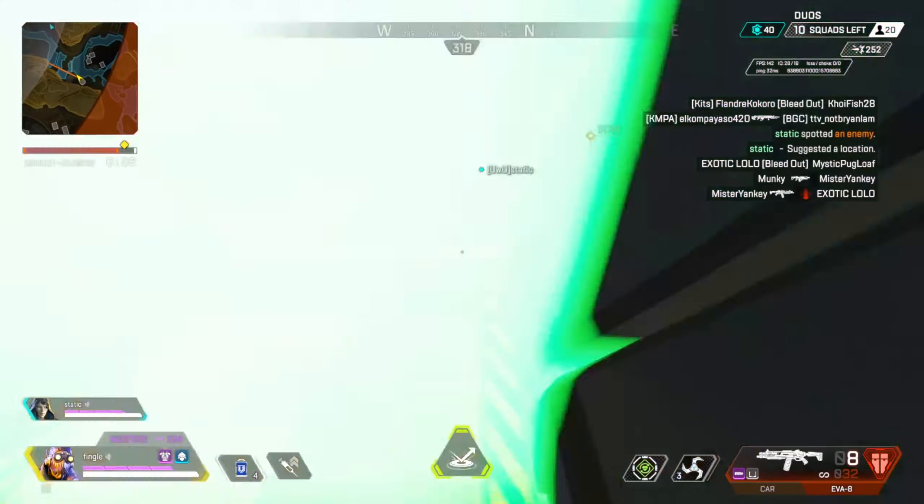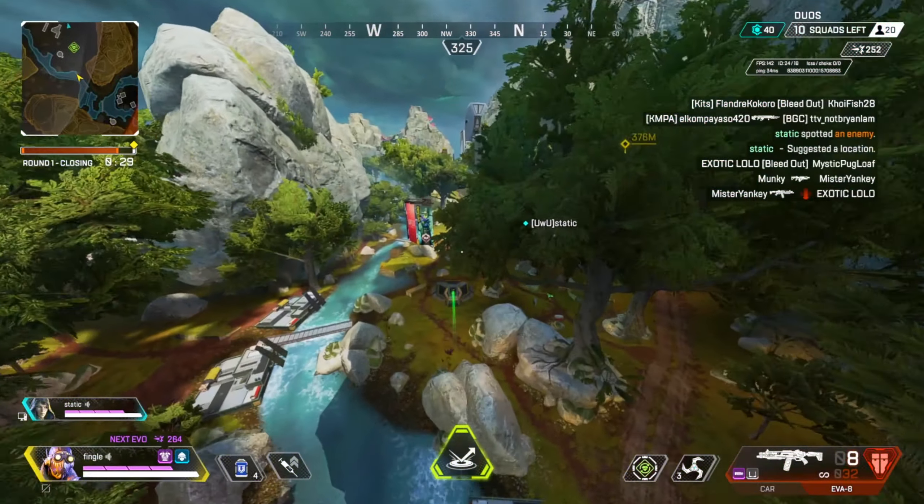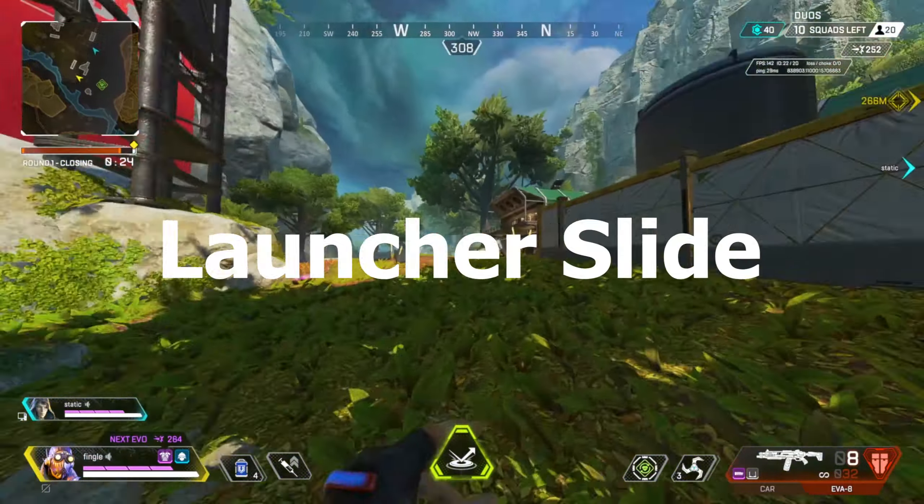First, this is how you properly take a launcher. Stand as far back as you can, then land on the slanted bit. You can slide off and maintain a lot of speed. This is called the launcher slide.